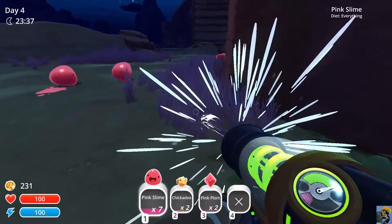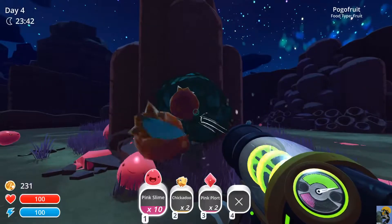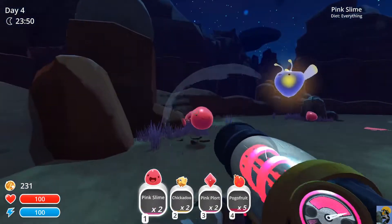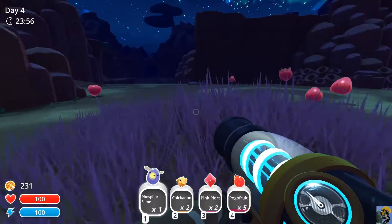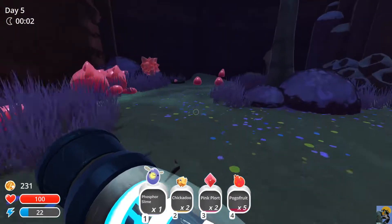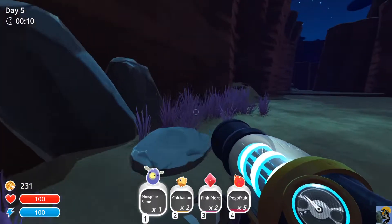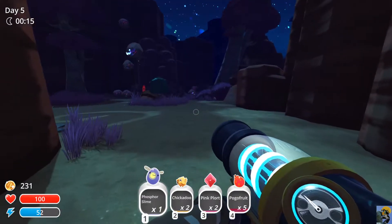We couldn't save the father unfortunately because these ravenous slimes just came through doing their evil work. I need the chickens — I need the babies! I'm going to shoot them out. I think I'm going to try to eventually build a phosphor slime containment facility with a roof on it, but I don't know if I have the money to do that reliably right now.